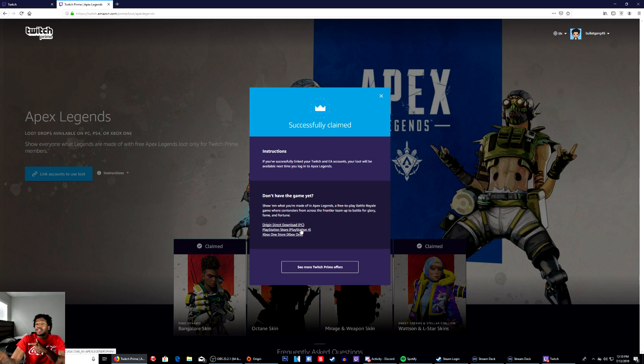Make sure you download it. You have to put it in EA Origins. If you don't have a PC, you're kind of screwed. I don't know if you can do this on the phone, but you have to go to the laptop or to the library so you can get that done. It says 'Show them what you're made of' in Apex Legends. You basically have to do it from your EA Origins account.